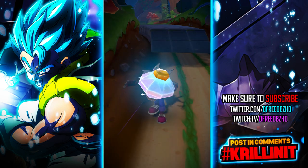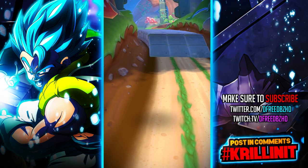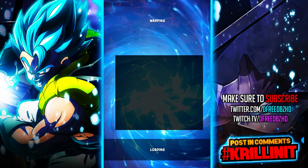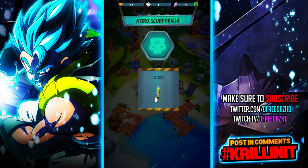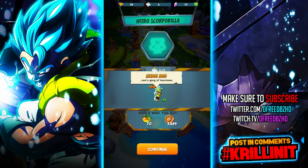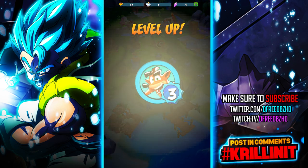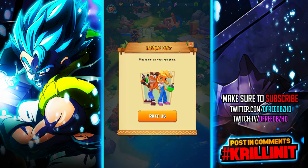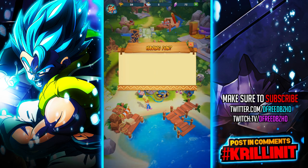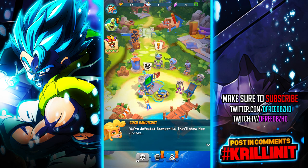Gojita is not impressed. There's the last power gem. I unlocked Nitro Brio — Nitrous Brio — and a gang of henchmen. And I leveled up again, got a bunch of rewards. Unlocked Coco. Time to show you what to do with 164 IQ. We've defeated Scorporella — that'll show Neocortex.